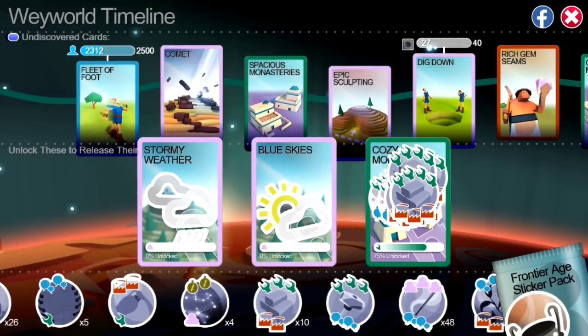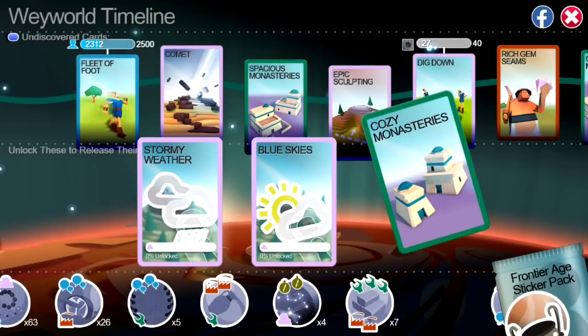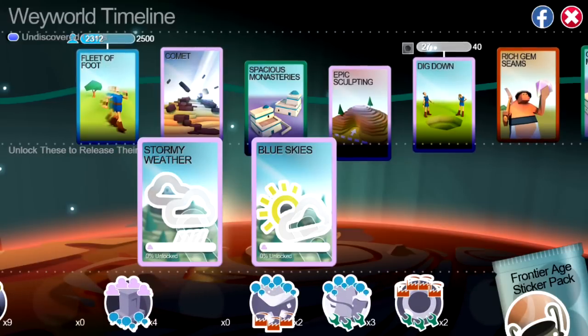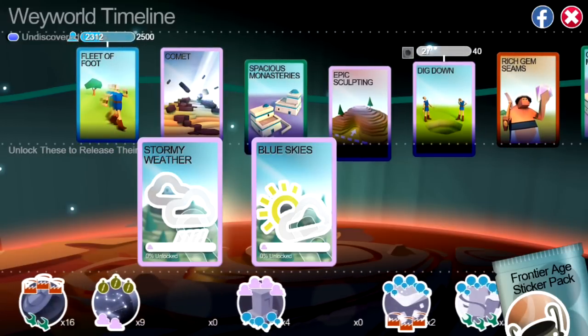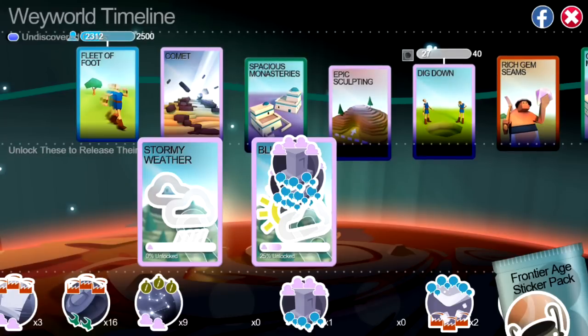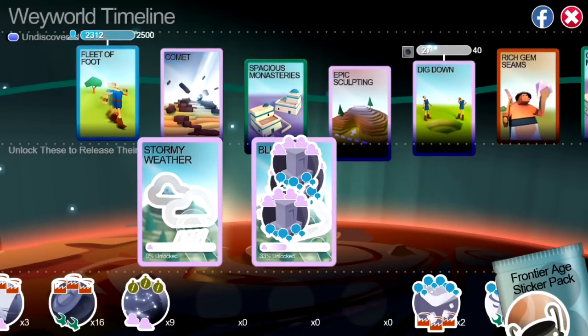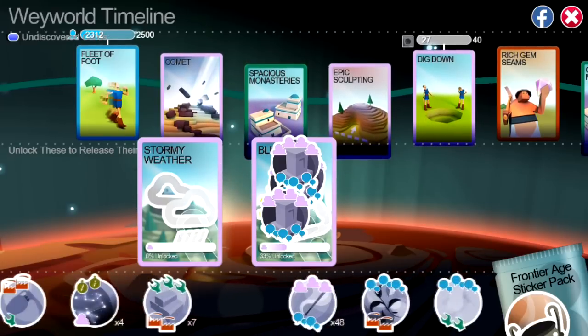Yeah, we should have. That's the monasteries card. I'm going to also unlock this blue skies card, because you get treasure chests from thunderstorms but it's really irritating and a bit noisy. So depending on which card you pick, you can have stormy weather or less stormy weather with the blue skies. If you unlock one and then the other, apparently it deletes the previous one — so if I unlock blue skies then stormy weather, I'll just get stormy weather. You can't use both.